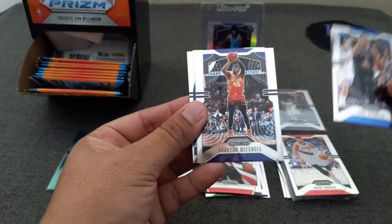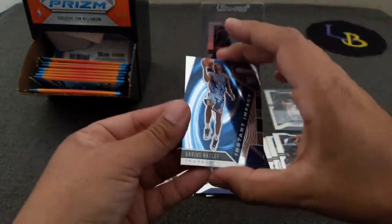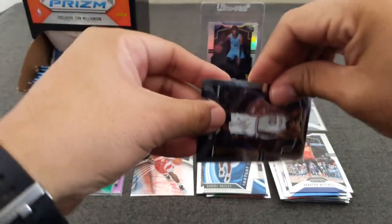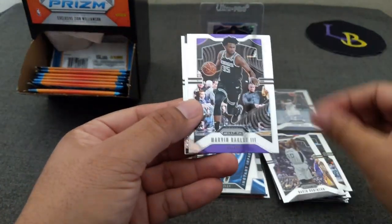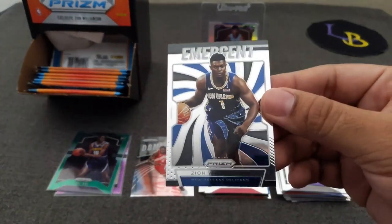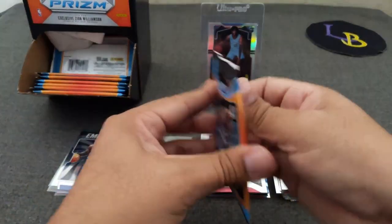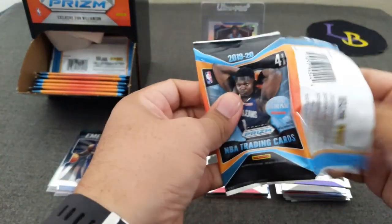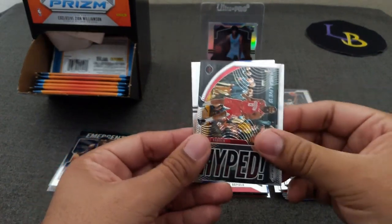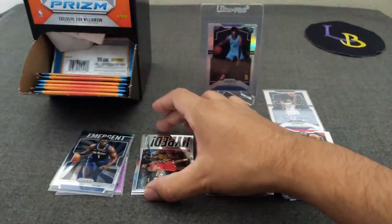That's one purple pulsar out of the way, we're hoping to hit one more. Watch it be in this pack — no, it's not. Luke Kennard, Donovan Mitchell, and Jarrett Culver base. And a Darius Bazley instant impact. After this, all I have left is a retail box. David Robinson, Marvin Bagley III, Cassius Stanley — and a Zion! Nice Emergent. I know where this one's going — my buddy needs one of these. That goes to you, Roogues. Nothing in this one — Patrick Ewing, Bradley Beal, Paschal Siakam rookie, and a security tag.